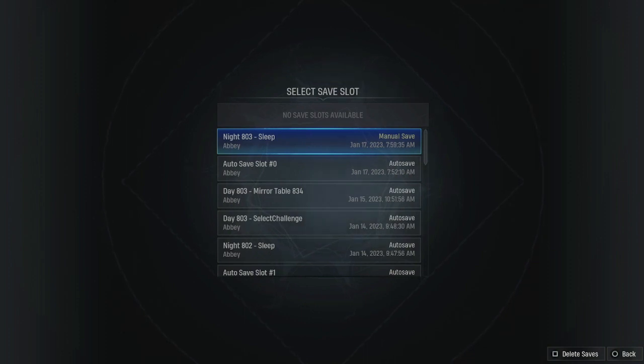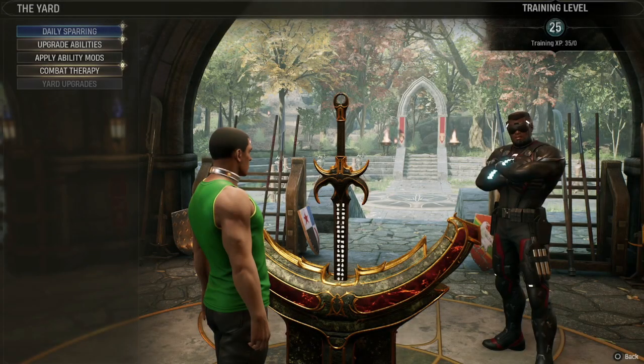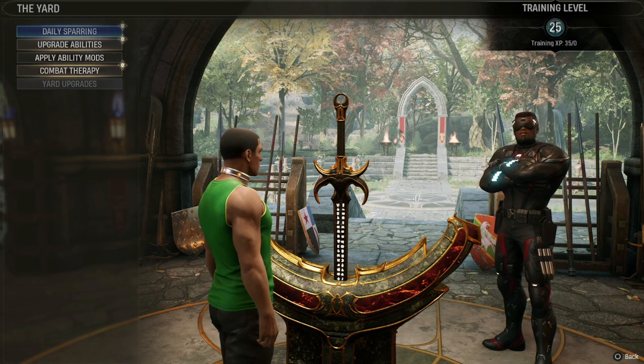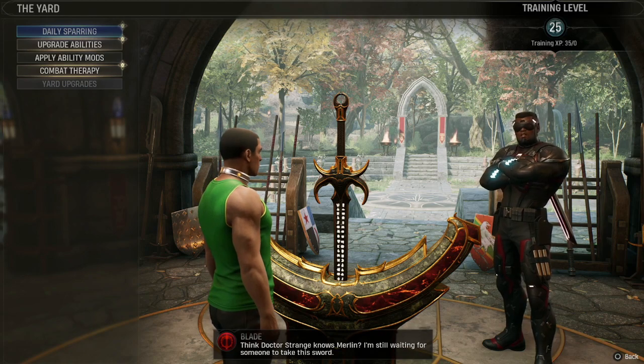Another thing I noticed is that sometimes card bonuses change. It seems to be every X amount of days — it's not like every couple of days. As you can see here, it says night 803 sleep. I would probably recommend trying around every 10 to 15 days. So every so many days, go back and those cards you tried before that you spent 2000 coins on and didn't even get to the bonus you wanted — try those again.